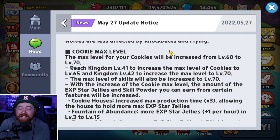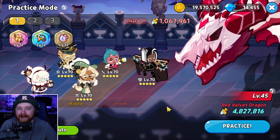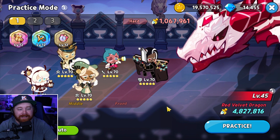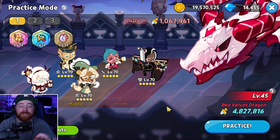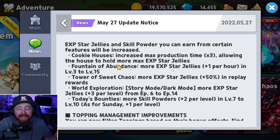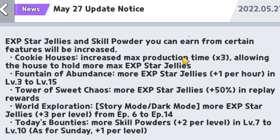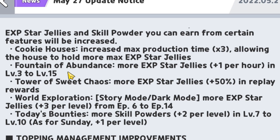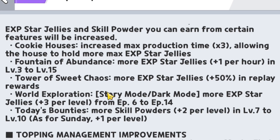The max level for cookies has officially been increased from level 60 to now level 70. Taking a look at my guild boss comp, this was my first max level team — I'm literally running out of experience star jellies now — but we were able to increase our damage a mega ton by leveling these guys up to level 70. Alongside the max level increase, we'll now get additional experience star jellies and skill powders via various content. Cookie houses now have increased max production time, giving us more experience star jellies. We also get additional jellies via the Fountain of Abundance, Tower of Sweet Chaos, World Exploration, and bounties are giving more skill powders.